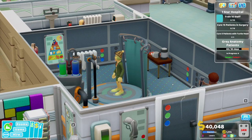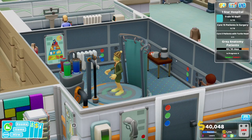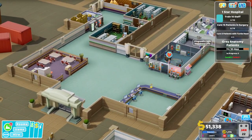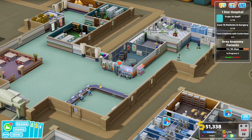Hi guys, welcome back. My name is Jackdaw and this is the next episode of Two Point Hospital. So we've got the lovely colouriser here doing some shifty colourising. On the last episode, you will remember that we managed to get our basic hospital set up underway. We've got the GPs, we've got a staff room, toilets, and a cafe that might go at some point.